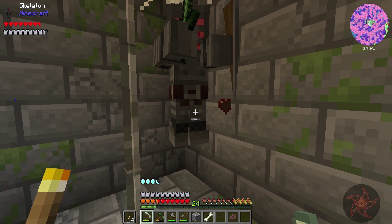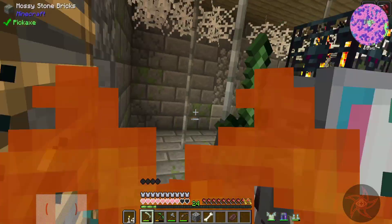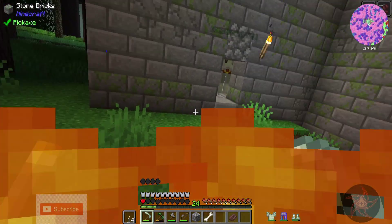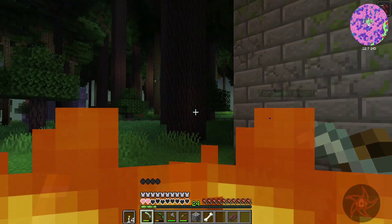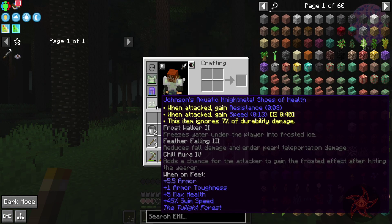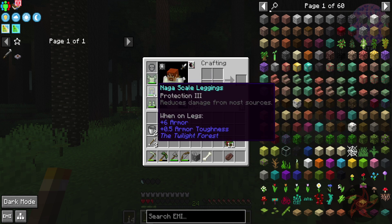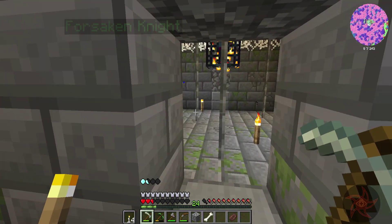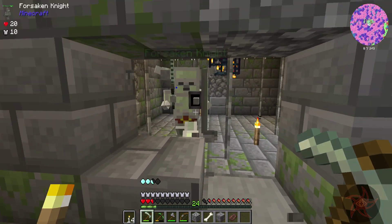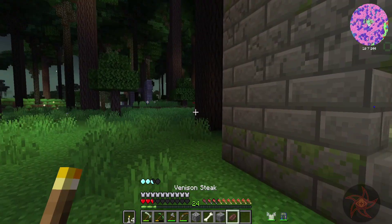Something just spawned in. I'm going to burn to death — or not, I'm actually healing through the fire. What is giving me fire resist? It might be protection three from the naga scale. This mob has thorns — you are a jerk.